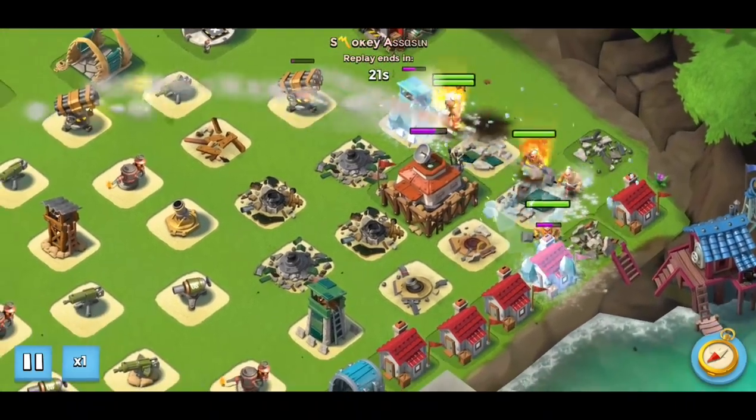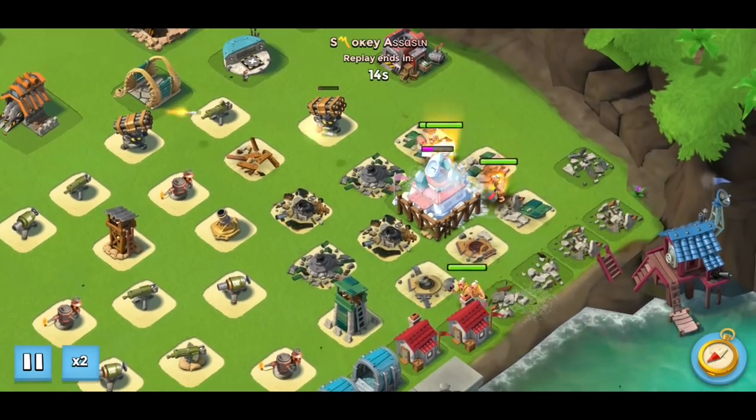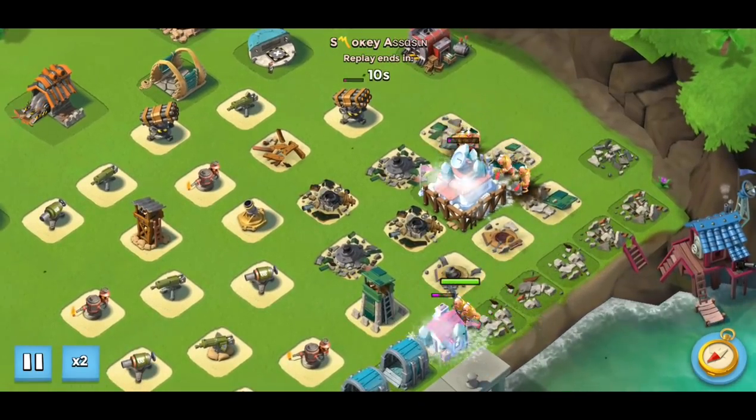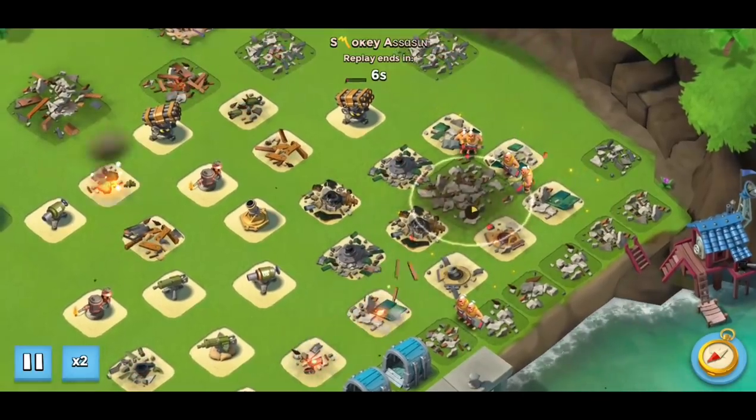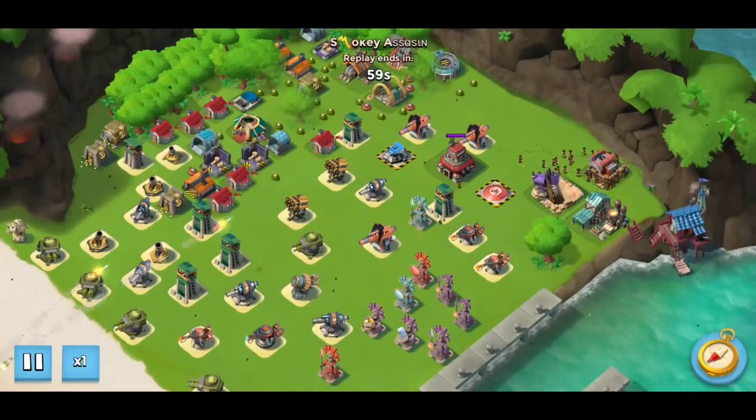They take out the sniper towers and, all the while, we'll get a couple hitting the core. Any extra GBE gets used directly on the core itself — and that's stage four done.